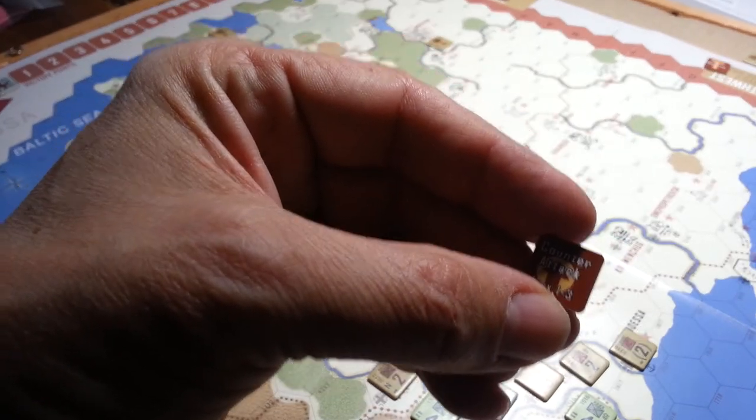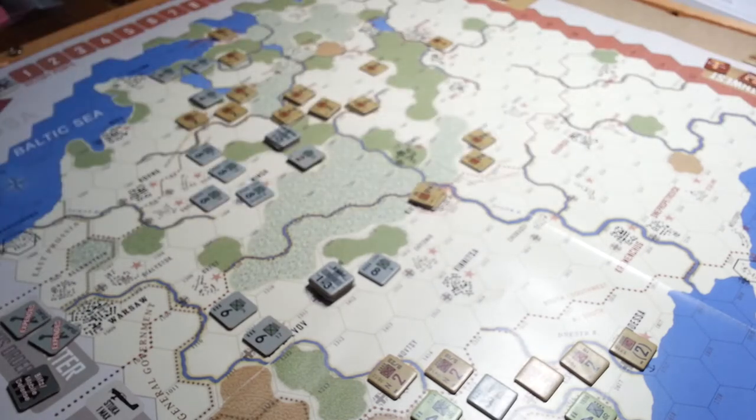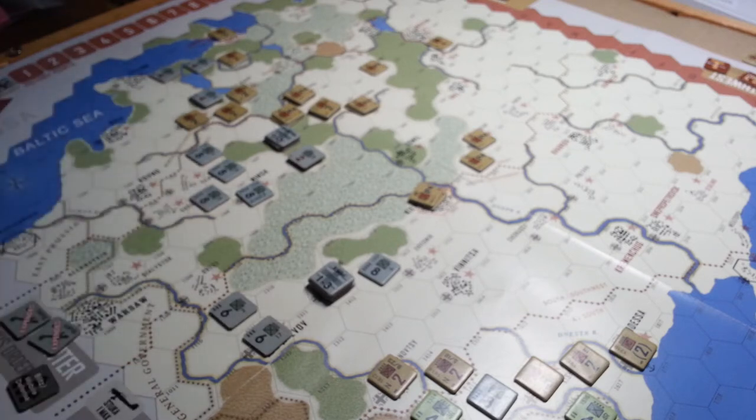You buy these chips with command points that you roll for. Depending on the weather, it's going to impact how many command points you have. A Blitz costs more than an Assault, and a Hold costs less than an Assault — that type of stuff.